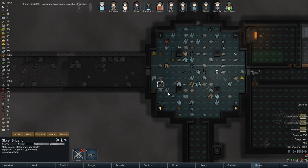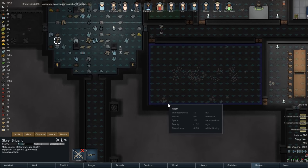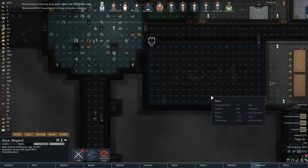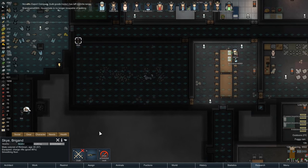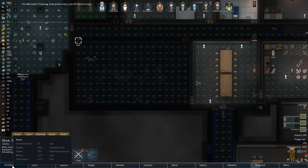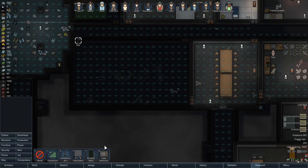Of course, he's doing it in the one place that we really don't want him to be doing it. Skye, go and smooth in here - this is the room that I want you to get smoothed. We're going to start putting some stuff in here fairly soon - in fact, like maybe even now.